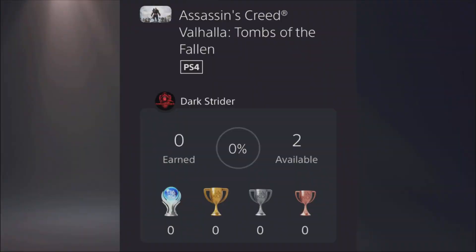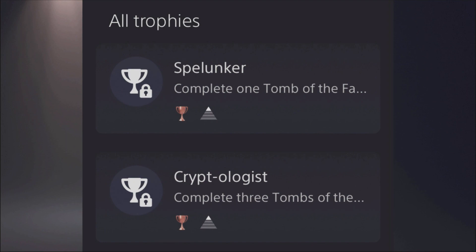What was really crazy was yesterday — if you looked at the trophy list for Assassin's Creed Valhalla, it seems that there's a new DLC called Tombs of the Fallen. Strangely enough, there are only two trophies: one for completing one tomb and the other for completing three tombs. That's kind of weird — I don't think the content would be so small that it only has three tombs.